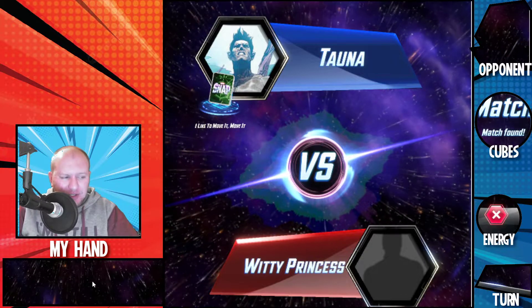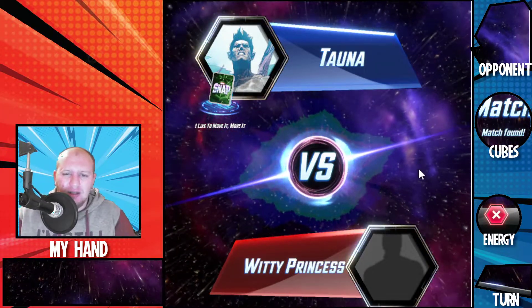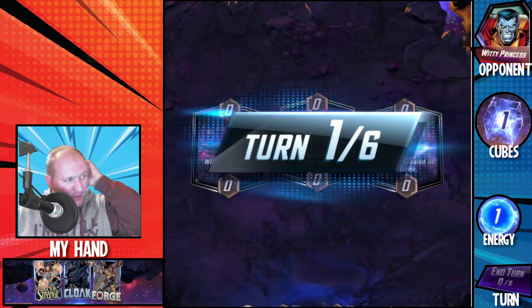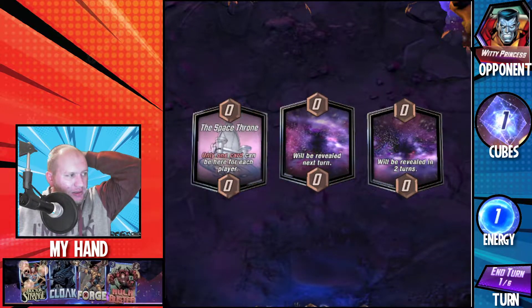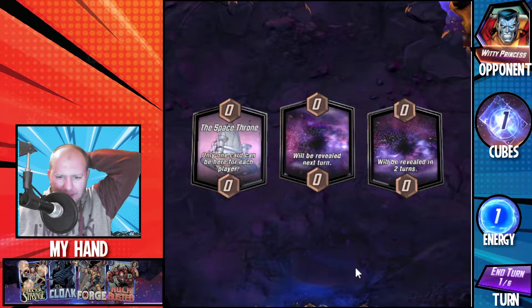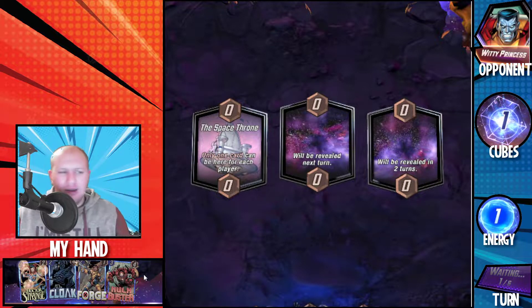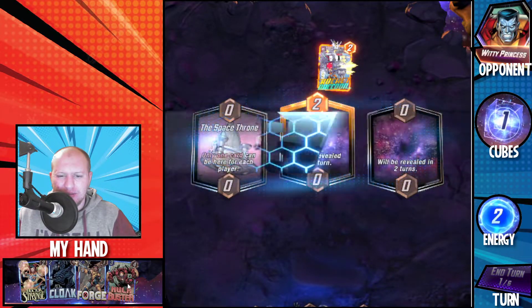The Dark Dimension is a bit annoying there as well — kind of locking our cards in until the end, but they don't activate in order. Those ones will all activate at the end. So here we go. I've got Forge in hand, but we don't have Multiple Man. We've got our two cards to buff Multiple Man, but not the Multiple Man itself.